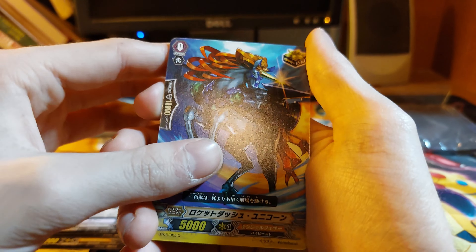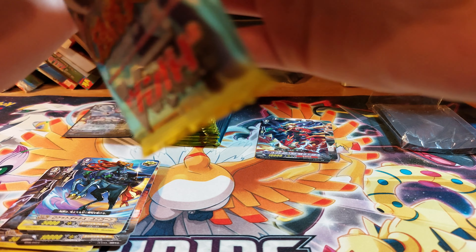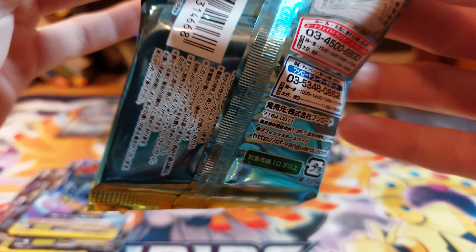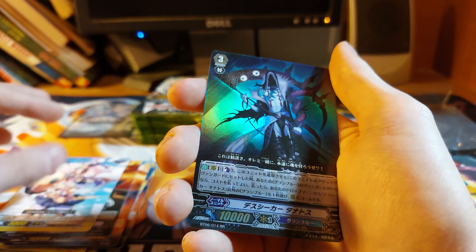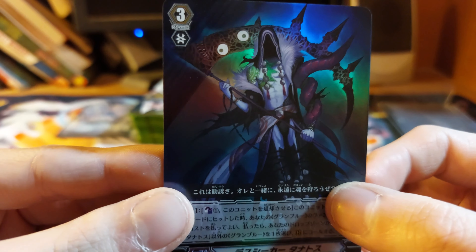An angel - not sure what that looks like. Creepy thing. A horse. And we have our rare. I think there's only 12 SPs, and we hit one of the 12 SPs out of this whole box. Trying not to destroy these cards. Computer. Demon. Pirate. Not sure. And we have a double rare.